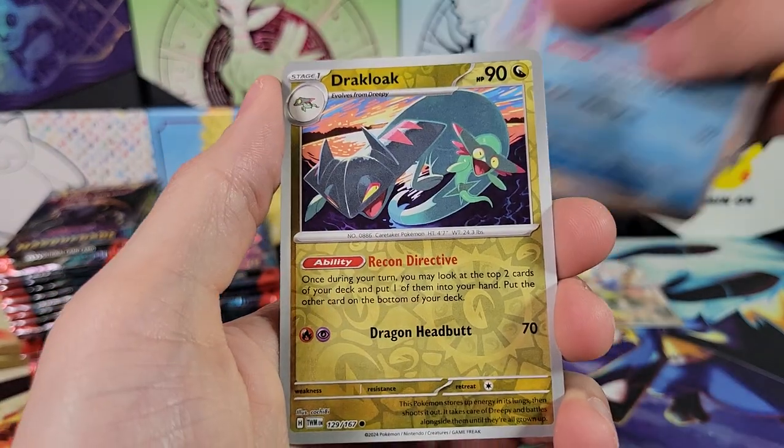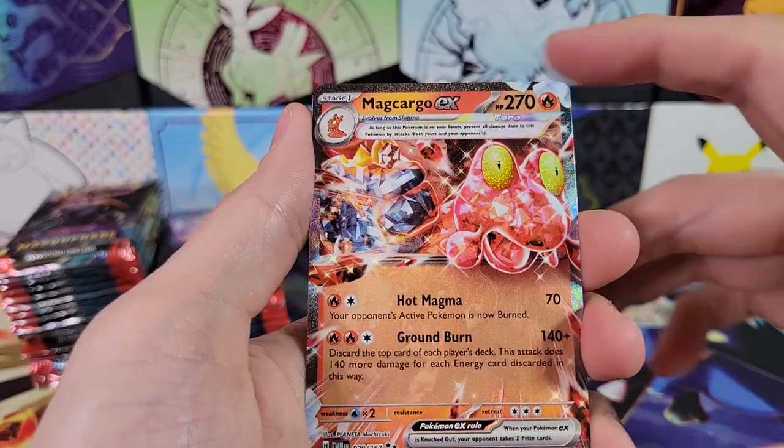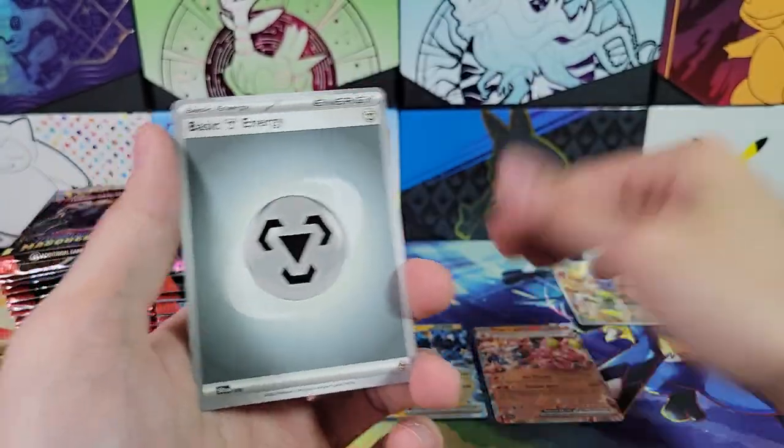Milotic — very nice. Dracloak Reverse, Darumaka. Magcargo EX — double rare, very cool. Terra EX.